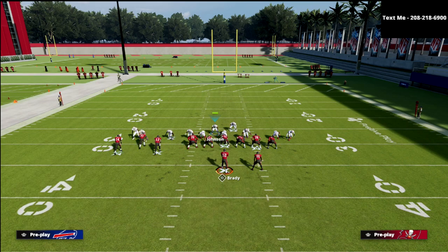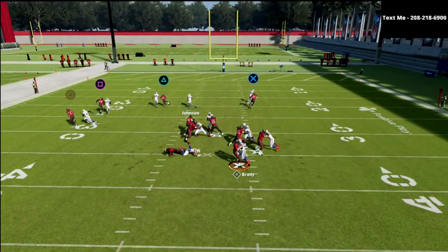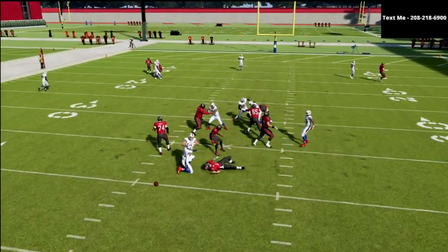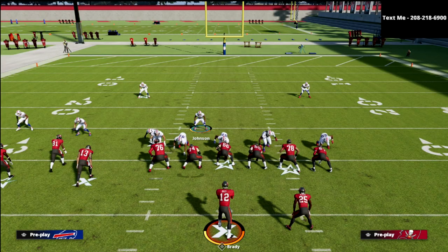If they run it like this now, what you should see is we should have a pretty good chance of getting an instant sack. As you can see right there, we get that instant sack at the quarterback. That's one of the things that I really like about the Nickel Triple.